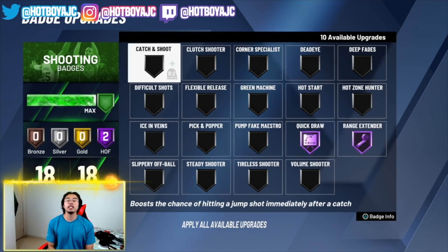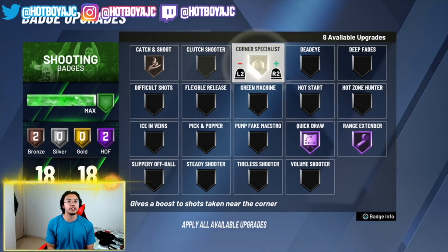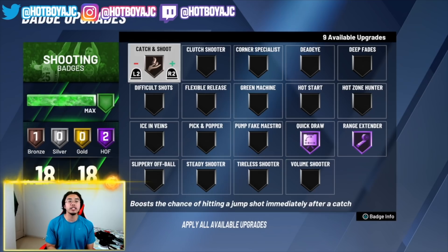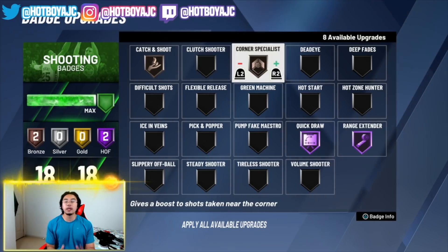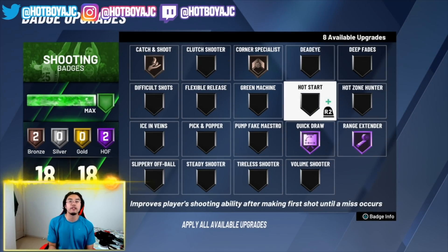Next, Range Extender — obviously max that out. Now, Catch and Shoot: I usually have it on Silver, but you're free to have it on Bronze if you want to put your badge points somewhere else. Bronze Catch and Shoot with this jump shot works really well. I'd rather have Bronze Corner Specialist and Bronze Catch and Shoot than just Silver Catch and Shoot. Corner Specialist on Bronze is more than enough. Dead Eye — you can have it on Bronze, but this jump shot is so fast that shots that should be 10% covered end up wide open, so you probably don't need it.